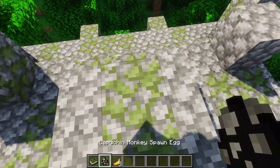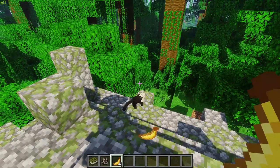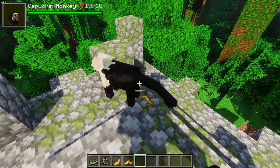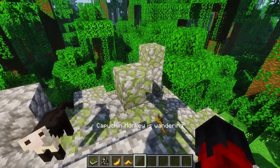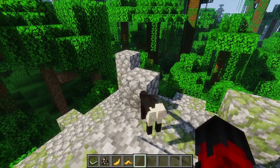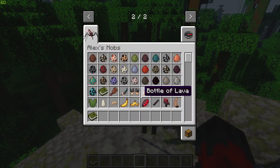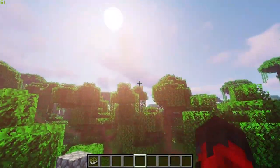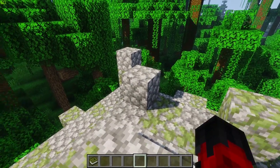We're going to start with the capuchin monkey because he's really cute and he is tameable. All you've got to do is throw him some bananas, and as soon as you see those hearts pop up he's good to go. You can have him follow you, sit, or do whatever you want. He can even sit on your shoulders and throw rocks at your enemies, so definitely go find yourself a capuchin monkey in one of the jungle biomes.